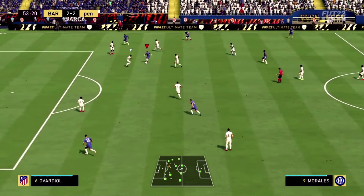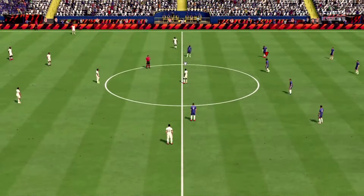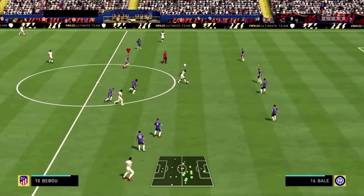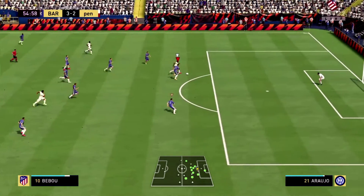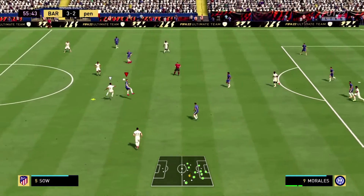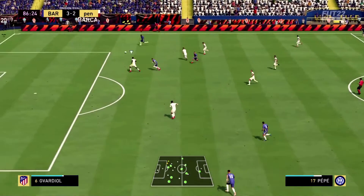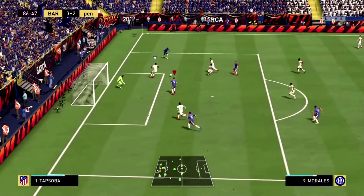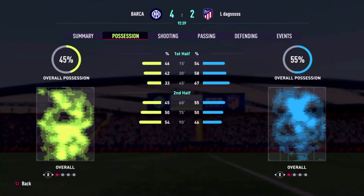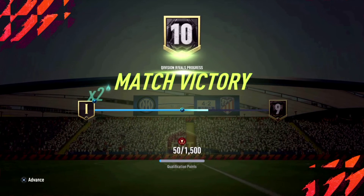On the 53rd minute he again makes the mistake of pulling his defender forward, and Morinho scores — 50% of goals you concede come from pulling your defender out and creating space. I made the same mistake moments later but Bravo saved it. In the 86th minute we put the game to bed with a tap-in from Morales — Pepe was fast on the right wing creating a good cross. Final score: four-two to us. Three wins out of three and we're promoted to Division 9.